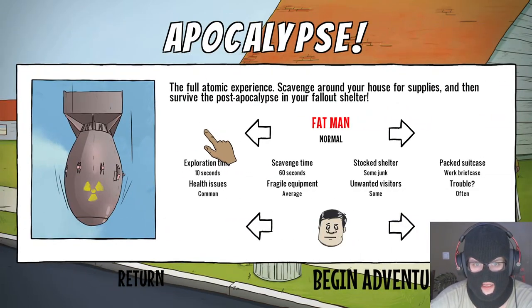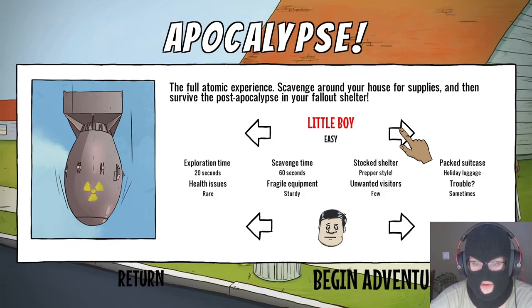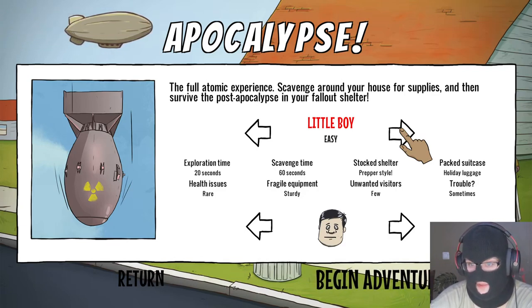Apocalypse: the full atomic experience — scavenge around your house for supplies, and then survive the post-apocalypse in your family's shelter. We have a few different difficulties: Little Boy — easy — exploration time 20 seconds, health issues rare, scavenge time 60 seconds, fragile equipment, starting stockage shelter prepper style, unwanted visitors few, pockets like holiday luggage, trouble sometimes.